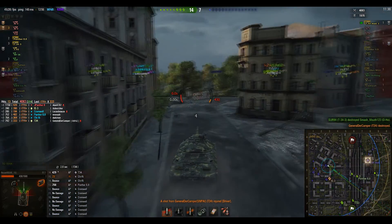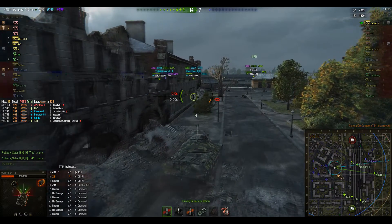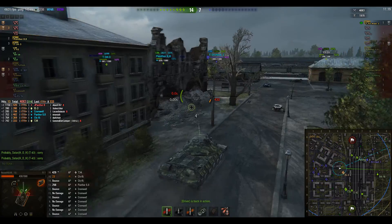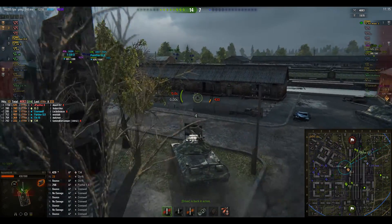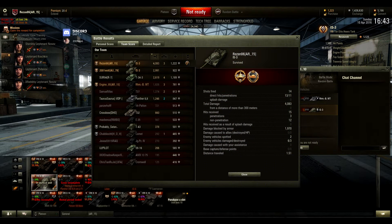So that is 4,000 damage in less than three and a half minutes of the game. This is pretty much over — we're not going to get any more shots in, and this T-54 is going to die in a minute, so let's go into the battle results. We got a first class mastery badge, a Steel Wall and a High Caliber for our 4,000 damage, as well as 1,800 XP and 58,000 credits. We fired 14 shots, 13 hit, 11 penetrated, for a total damage of 4,083. We took 15 hits, 3 penetrated, 12 bounced — mostly from that Cromwell we were dancing the Macarena with — for a total damage blocked by armor of 1,970, almost 2,000.